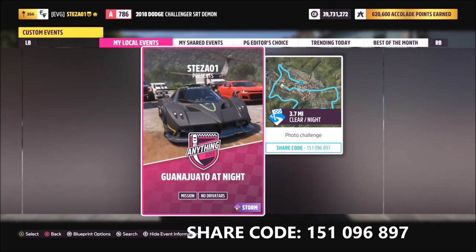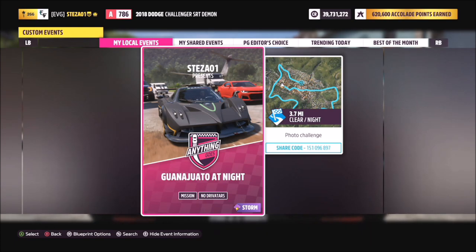Obviously if it is already night for you, you can just take the photo in Guanajuato. If it's not, come over to this race. The share code is 151096897 and that's available for everyone to use.